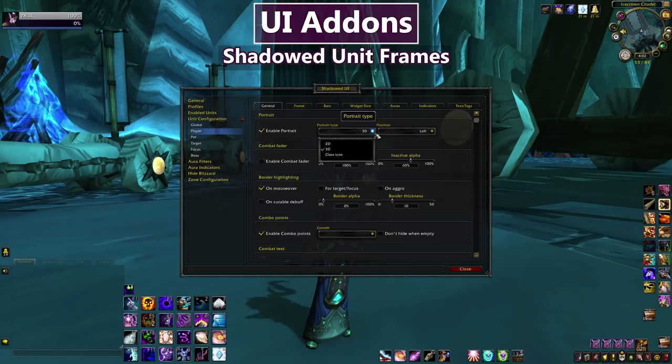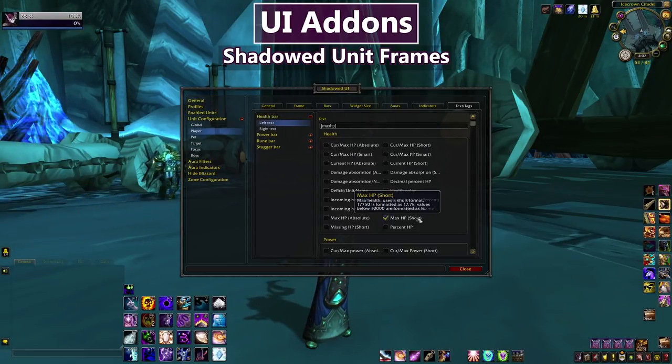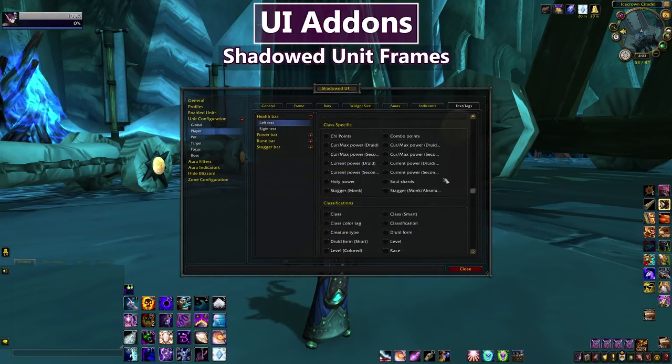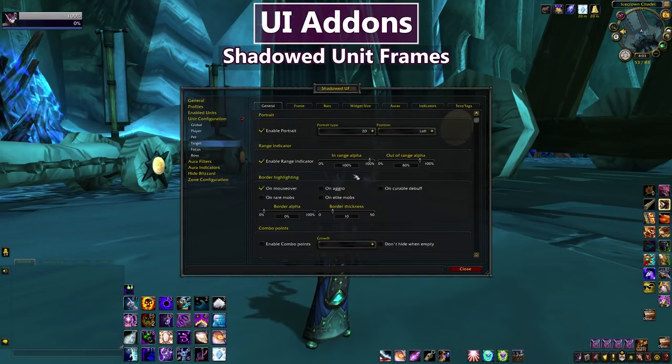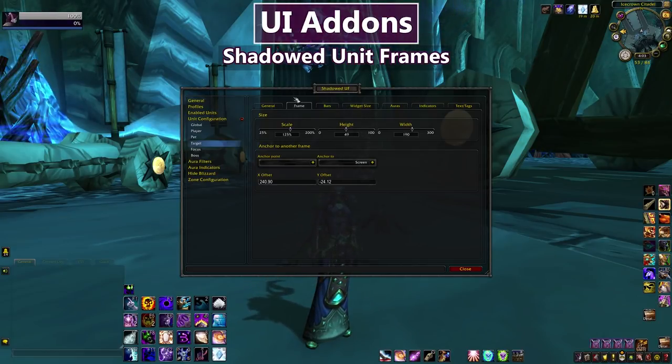For my player frame I can choose 3D or 2D portrait. Something I like to play with a lot is the text — in the text and tags section I can choose what's displayed over the health bar and power bar on both the left and right side. I have my maximum HP shown on the left. All those options are available for each frame type independently, so you can have it tell you different information when you target somebody. It works very well out of the box, but has a ton of options if you want them.